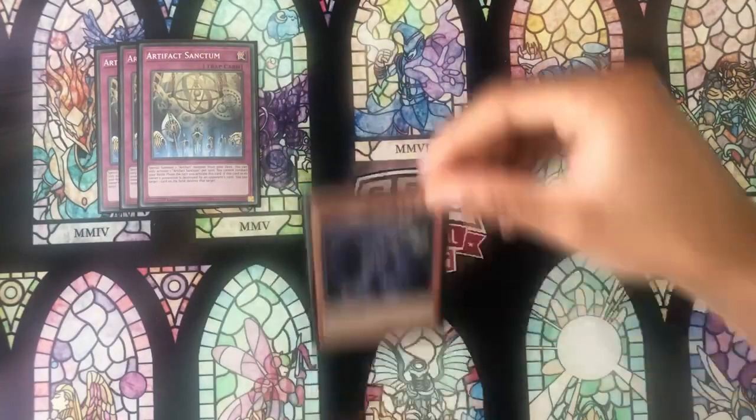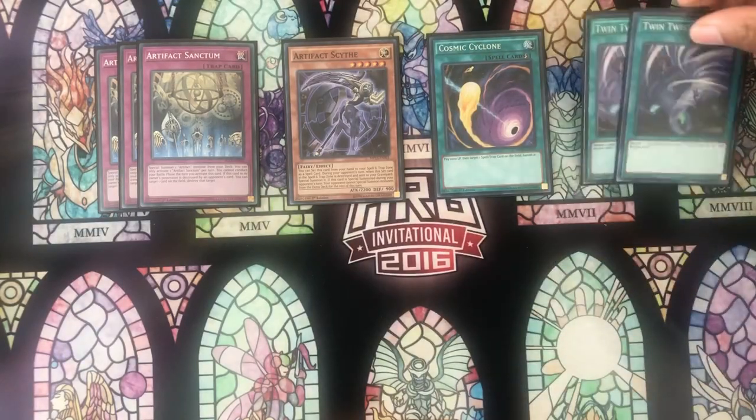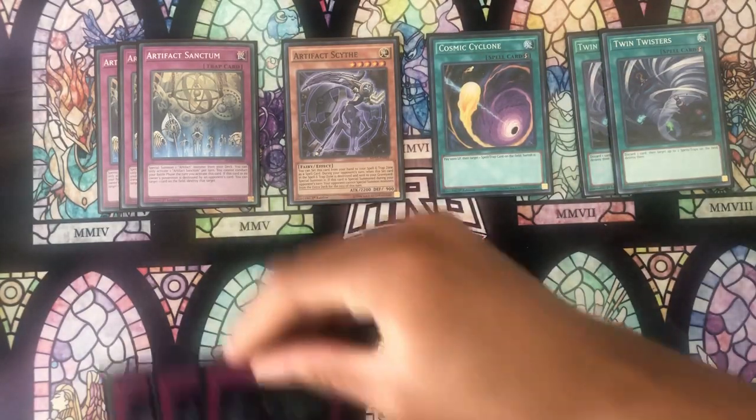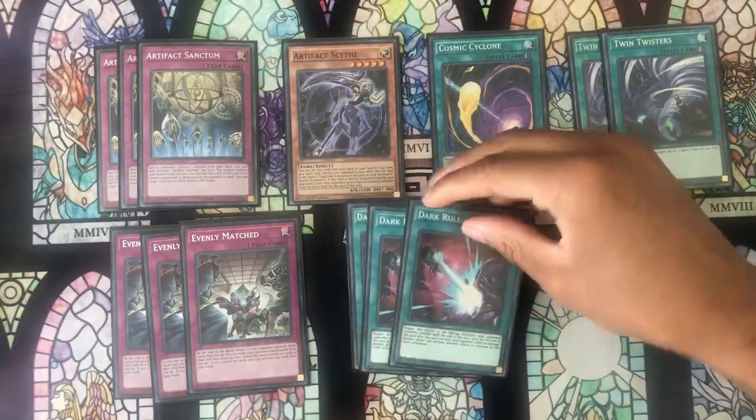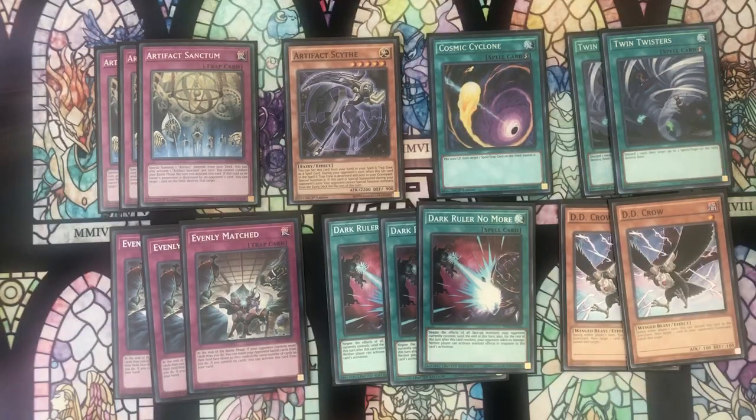Moving on to the side deck really quickly: we have three copies of Sanctum, one copy of Scythe — again, I think the artifact engine is insanely powerful right now and I'm even considering putting it back in the main deck. We have the third copy of Cosmic Cyclone, two more copies of Twin Twisters in case we need more backrow hate, three copies of Evenly Matched which is generally just an amazing going-second card, Dark Ruler No More, and then two DD Crows. The DD Crows are kind of flex spots — I wasn't quite sure what to put here, but I wanted something that was better in slower matchups but also useful in faster ones as well, something versatile that's good all over the board that doesn't fit in the main deck but is great in the side potentially.